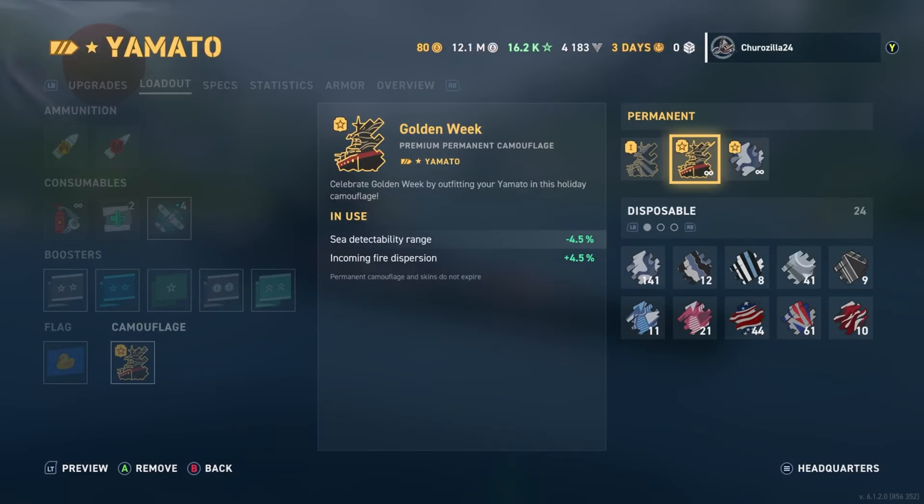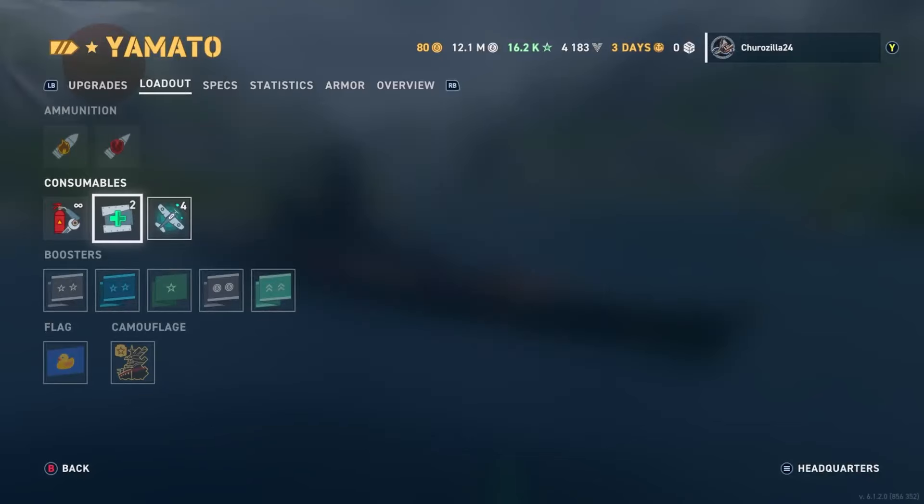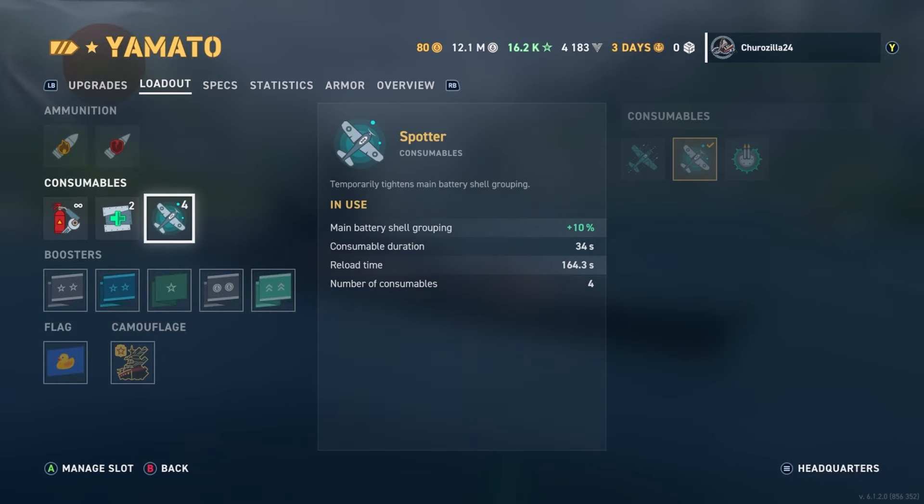I'm going with the Golden Week camouflage - I dig the black, red, and gold, it's pretty cool. We're going with the duck war flag as usual. There are two heals on the Yamato which I do not like, but it is what it is. I'm sure there's a commander that gives an extra heal for inspirations or something like that.